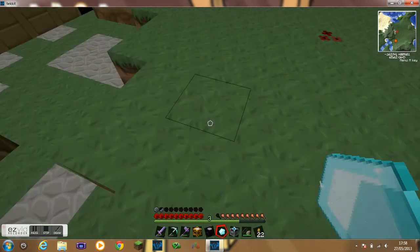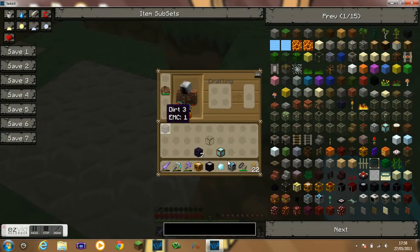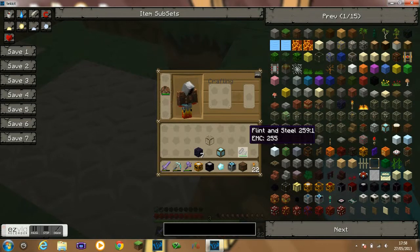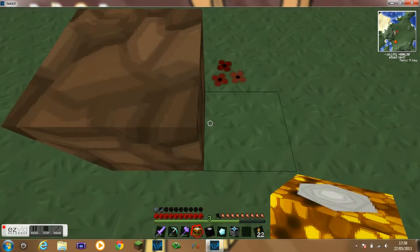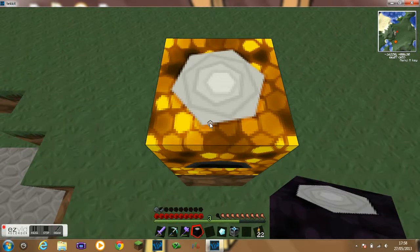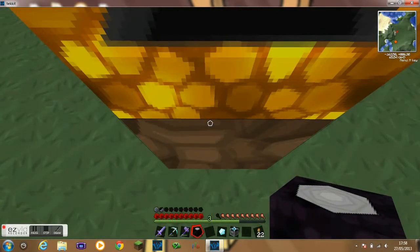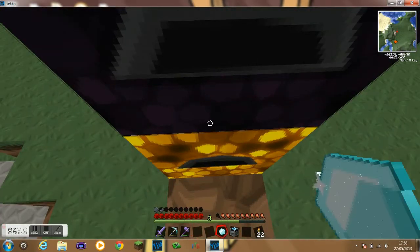Just grab this piece here. But eventually I will... What was I talking about? I actually can't remember what I was talking about. Oh yeah — I will make a room for this made entirely of glowstone. That way it will work, I think.